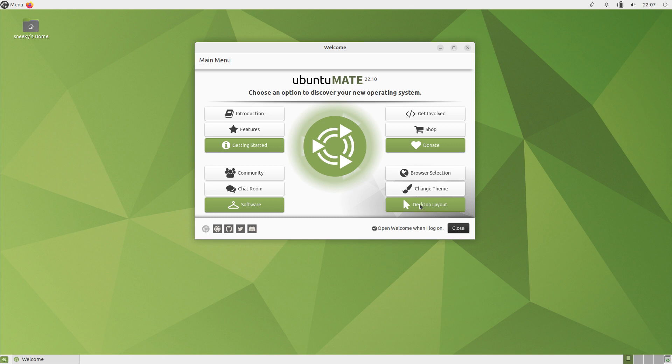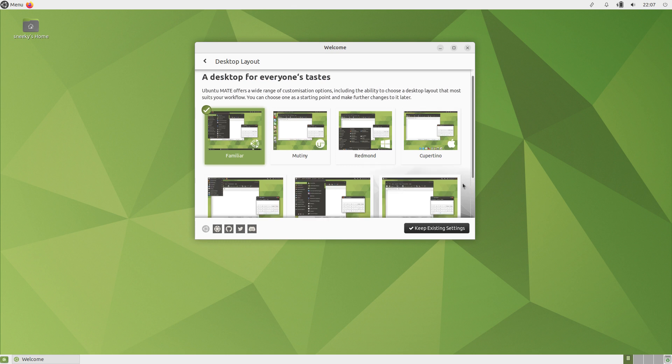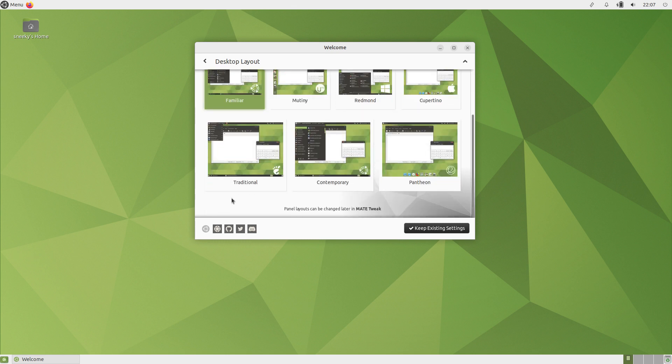If I click on the desktop layout, you get several ones. You get Familiar, which is what we're on now; Mutiny, which has got the Unity desk bar on the left-hand side; Redmond, which is a bit more like Windows; Cupertino — Apple. If I click on Show More, we also get Traditional — I like Traditional, that's good for me — and Contemporary and Pantheon. So you get a lot of options out of the box. It's really configurable. MATE is basically the old version of Gnome 2, reworked with all the new packages, so it's current for today.